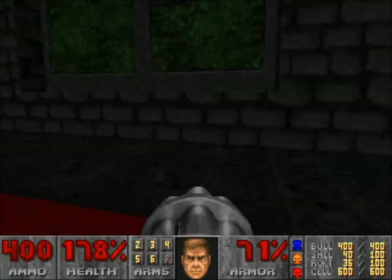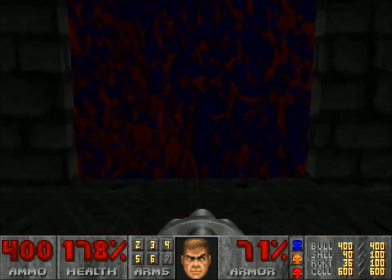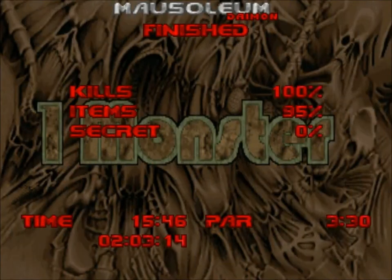Bar finding the one secret — let's go. I think I know where it was; it was at the very start on that ledge, but it's not like I really need any power-ups right now. So that was the visually impressive but not exactly challenging Mausoleum by Daemon. All the kills, 95% items, and no secrets — done in 15 minutes.